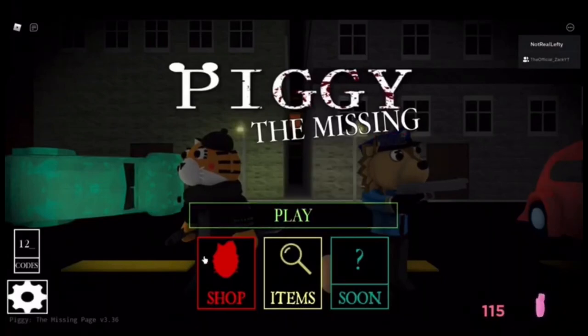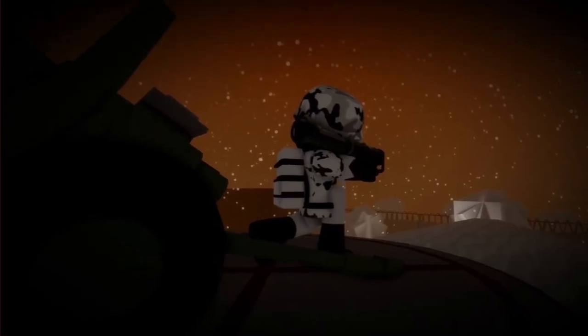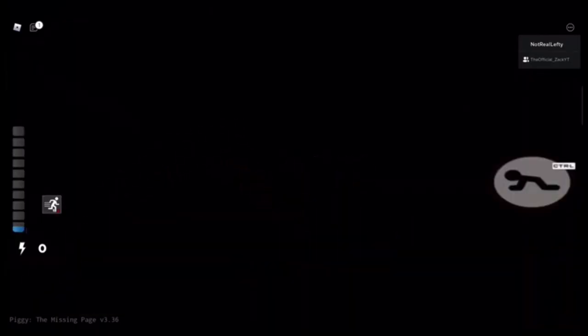Hey guys, today we're on Piggy: The Missing Page. We're gonna get the new secret skin for Chapter 11 of the Piggy event. Hopefully the skin is on the screen right now. This is the new Piggy Book 2 Chapter 11 leak right here, and they recreated it in Piggy: The Missing Page.